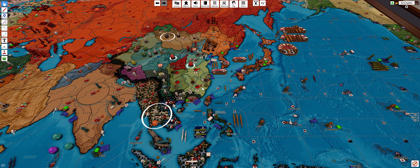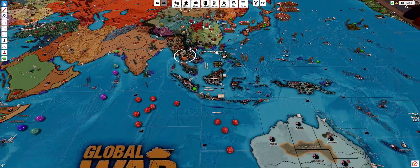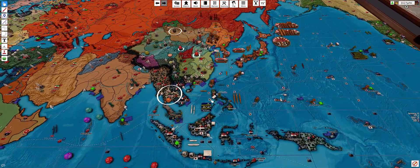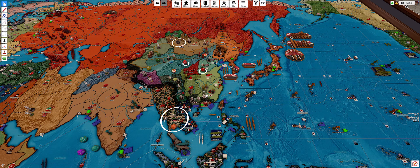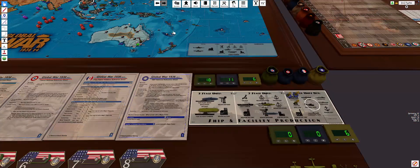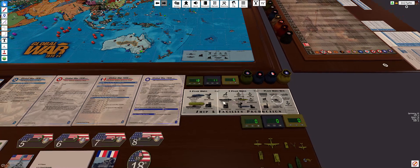He comes up here and these four gentlemen stay back here. In the placement phase, these guys are just getting upgraded. I need a militia to place — we'll put them here. That's all she wrote. KMT collects six. We'll wipe out that since we placed. And I think that's it.